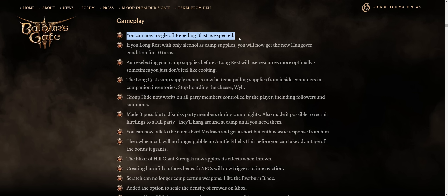Now for the main gameplay mechanics and changes. You can now toggle off Repelling Blast as expected, which is great because it was bugged in the latest patch — even if you turned it off it would still apply. This is a bit annoying because there are many occasions where you don't want to push enemies away from you, as I'll soon explain in my honor mode Warlock Guide.